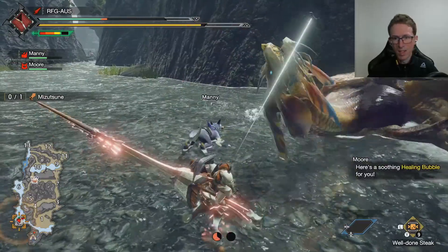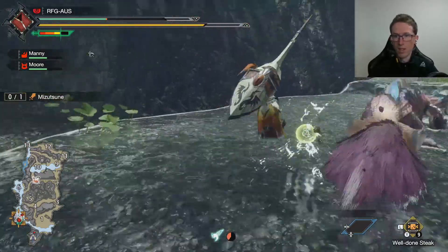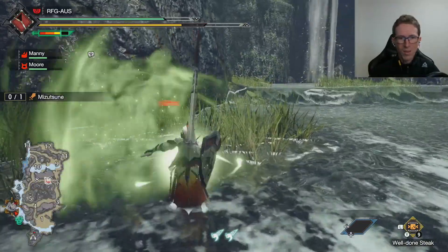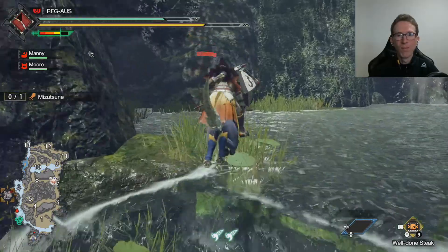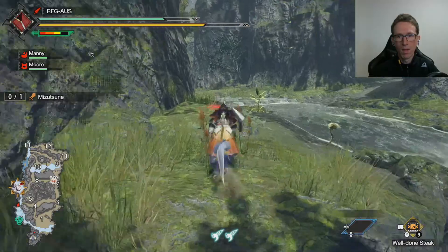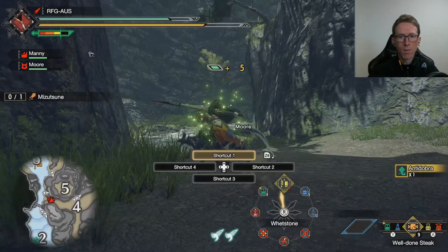I don't know if it was me sticking the kunai that did the knockdown. I think I like the idea of using Twin Vine against Mizutsune - but it's just hilarious trying to chase after it. Just as I stick it, it leaves. Oh, that's a nice little icon on the map - I notice that's for having placed the healing snail. I wonder if we'll get the same for the anti-venom. We'll give it a run.